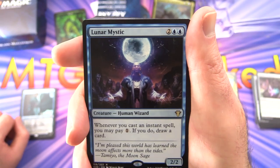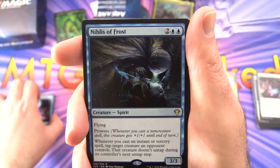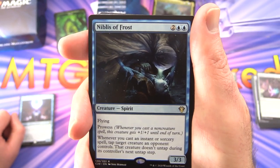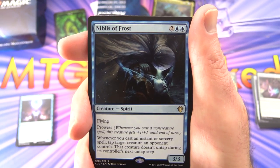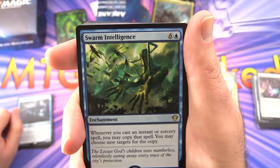Lunar Mystic — 2/2 for four, creature Human Wizard. Whenever you cast an instant spell, you may pay one; if you do, draw a card. Niblis of Frost — creature Spirit, 3/3 for four with flying and prowess. Whenever you cast an instant or sorcery spell, tap target creature an opponent controls; that creature doesn't untap during its controller's next untap step. Swarm Intelligence — enchantment for seven. Whenever you cast an instant or sorcery spell, you may copy that spell; you may choose new targets for the copy.